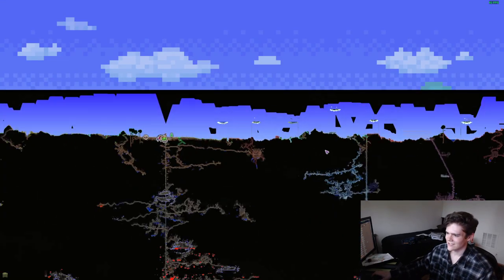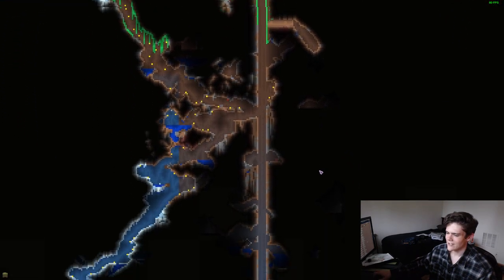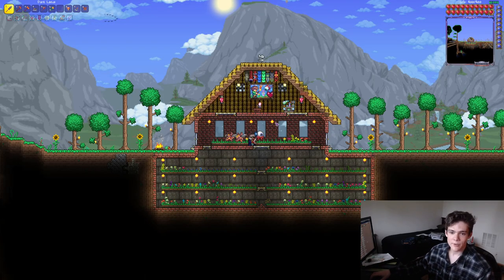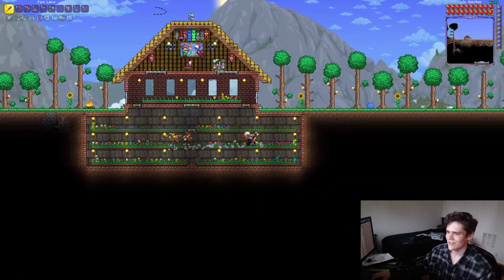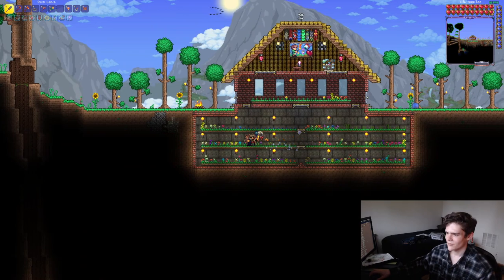I was getting bored trying to make this stupid nine-block-wide elevator to start blocking out the Corruption and Crimson before I get into hard mode. So I was bored doing that and I thought I might as well build something, and I did. I built this little herb area. Of course the herbs are filled out — a lot of it is just flowers right now, which is fine, but my plants are growing and hopefully they're all correct.